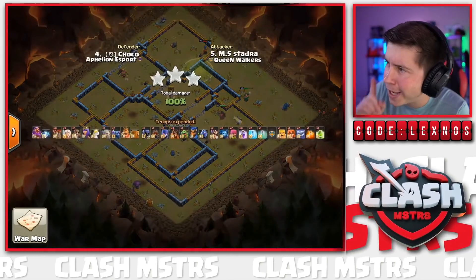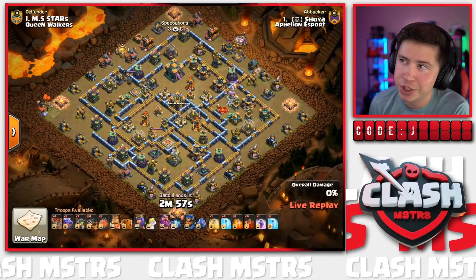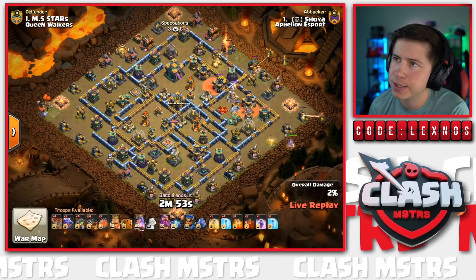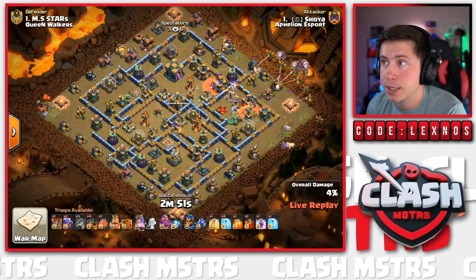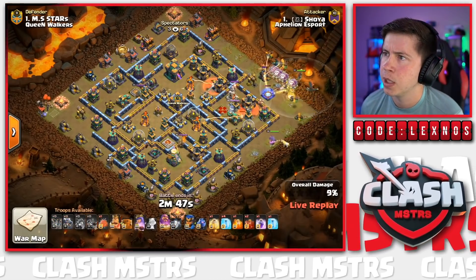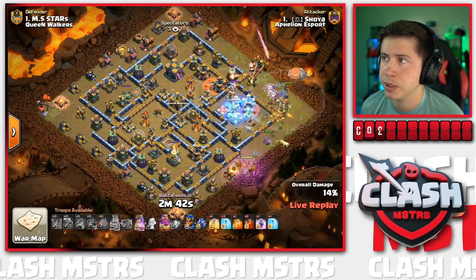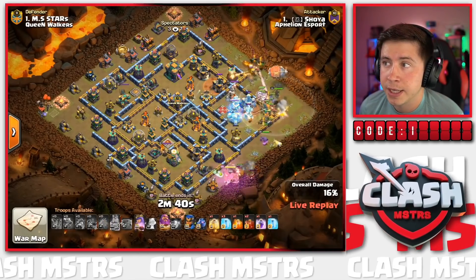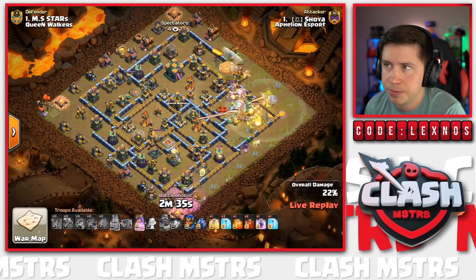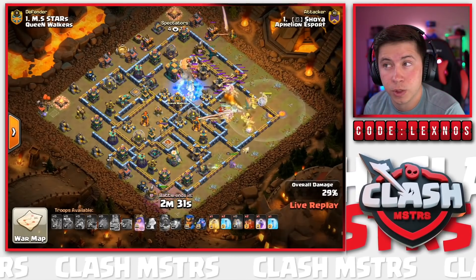First attack for Aphilion Esport coming in with a tribrid action against Stadra's base - lots of air spam from the top right side. Queen walks from 3:30 down; we're going to blimp the Town Hall, probably using the Warden ability. There goes the Battle Blimp with a nice early freeze; Skeleton spells all over the place to help distract. Warden ability is in - Battle Blimp should get there unless some crazy Tornado action... nope, no Tornado Trap.